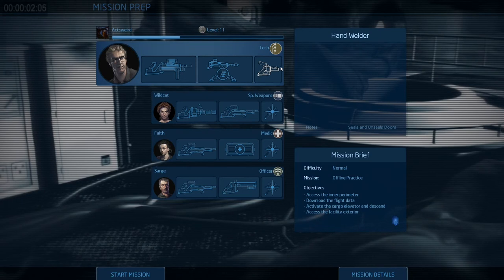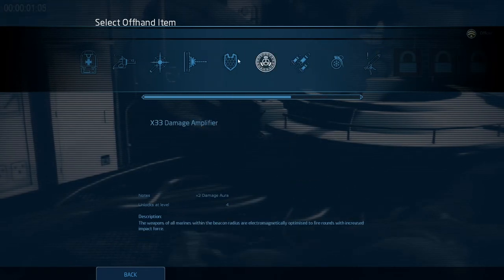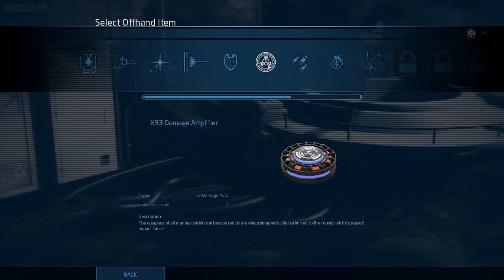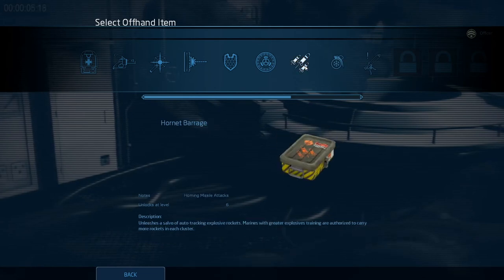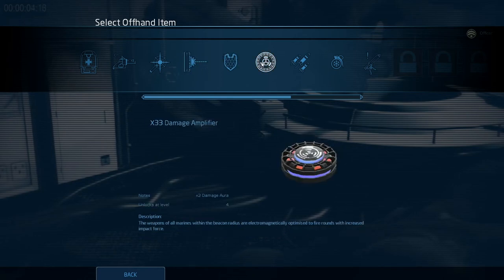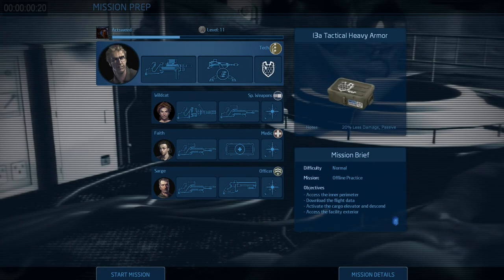The last thing we need to select is items. These items can also be unlocked. For now I've only got a few. I can use adrenaline to slow down enemies, freeze grenades to slow down enemies, or hornet barrage. But for now I'll go for the tactical heavy armor, as I'm playing tech and I'm pretty vulnerable.